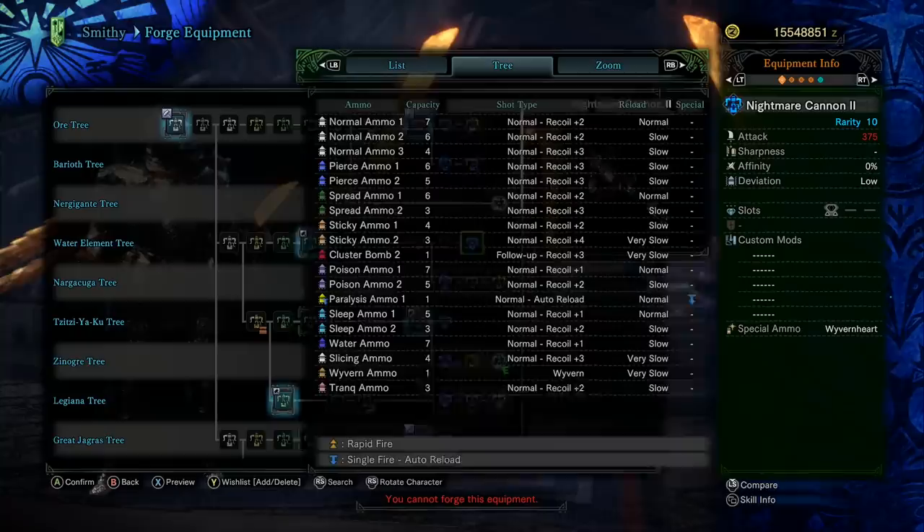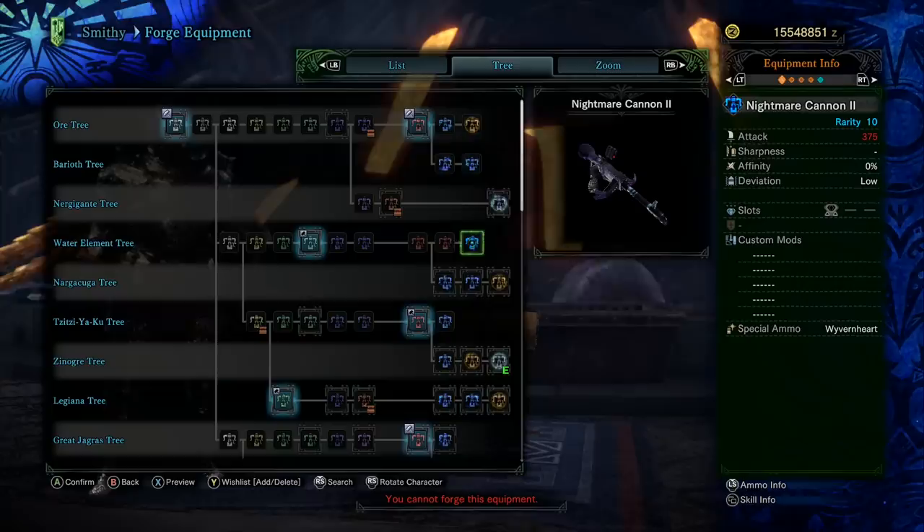Here is the water element tree with the Nightmare Cannon. It actually has 7 shots of water ammo, but my main concern is that it only has an attack value of 375. The lower attack value is really holding this guy back, so there are going to be better water ammo options.